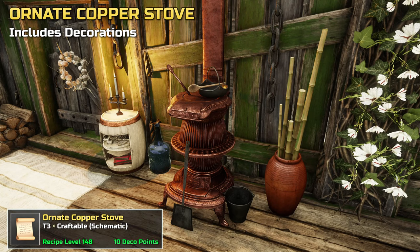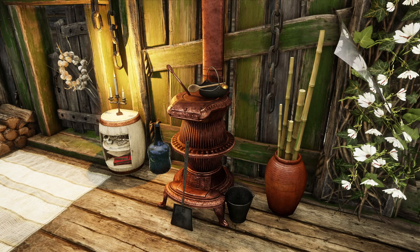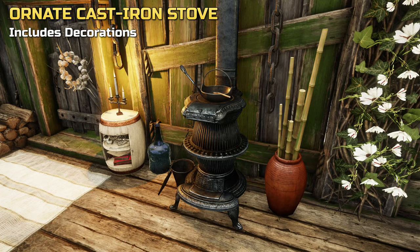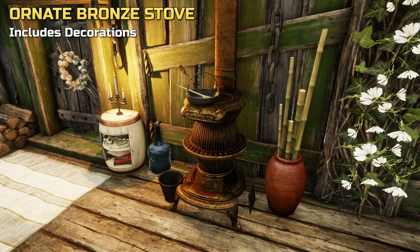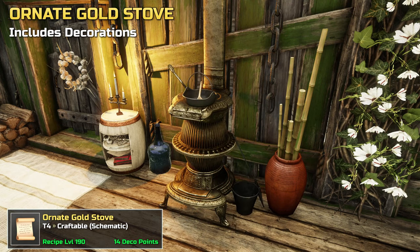Next up, our range of ornate stoves that are available in four materials: ornate copper, ornate cast iron, ornate bronze, and an ornate gold version.